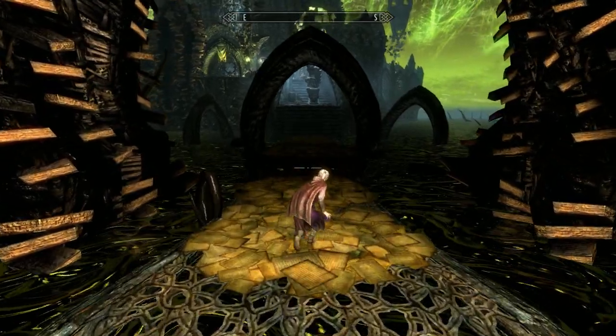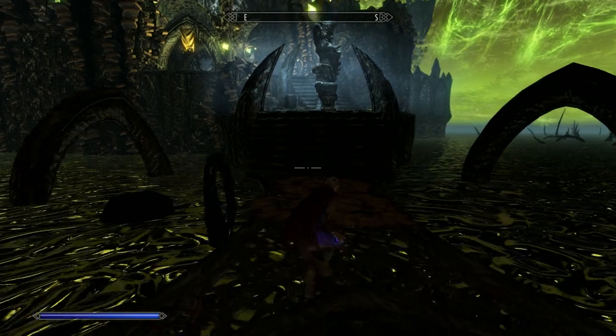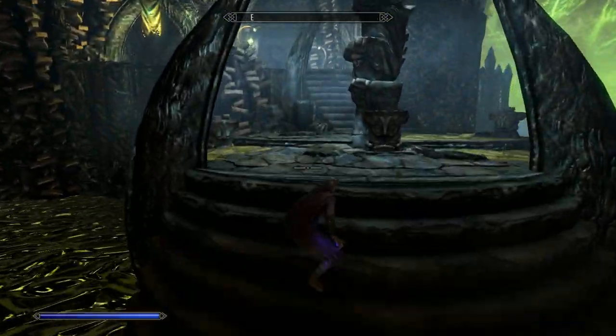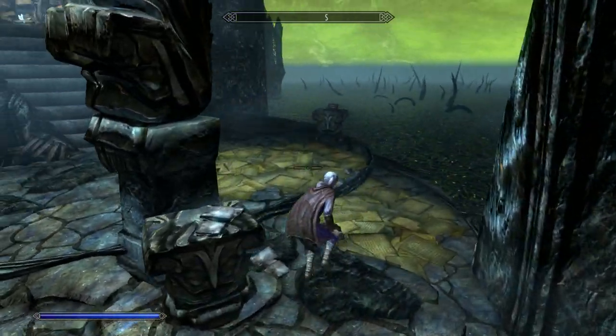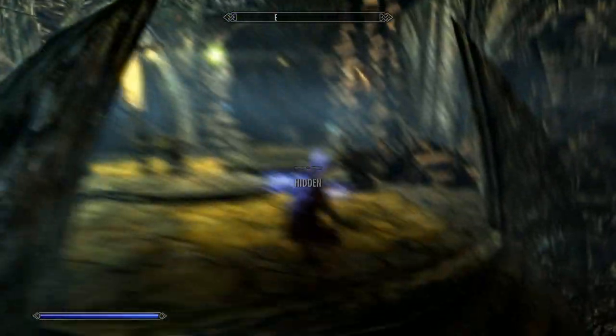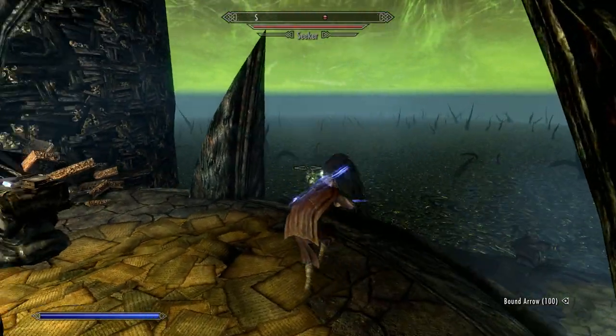This is one of the quickest and easiest of the black book quests. As usual, watch out for those little tentacles - they're not particularly accurate. A Seeker will spawn soon, and there he is just behind me.